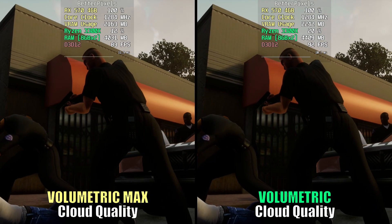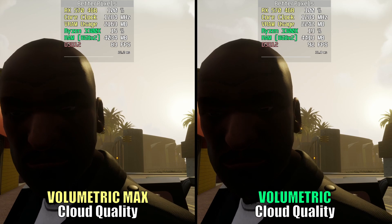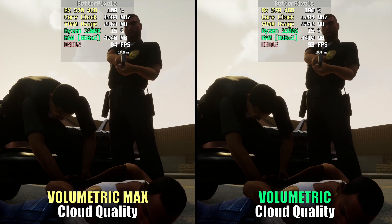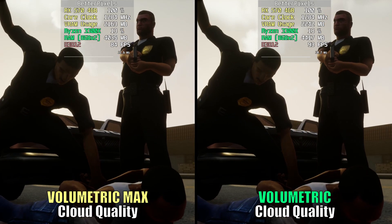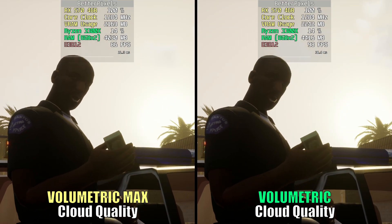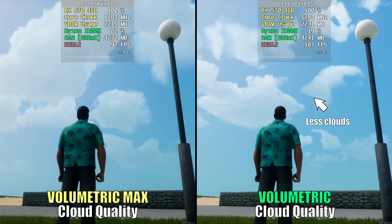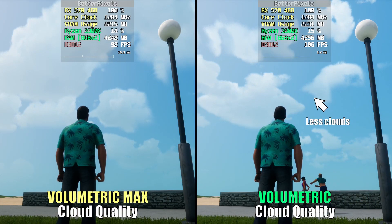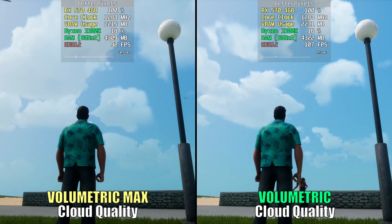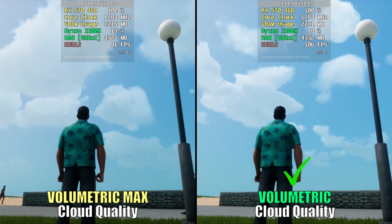For cloud quality, switching from Volumetric Max to Volumetric will increase performance in cases where there's a prominent view of the sky, like in this cutscene here. The only difference between the two is in the density and amount of clouds in the sky. We don't really pay that much attention to clouds in this game, so just set it to Volumetric for a nice bump in FPS.